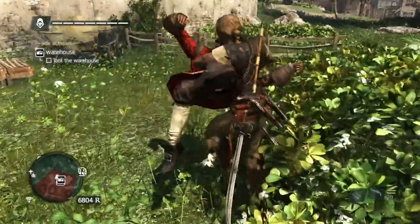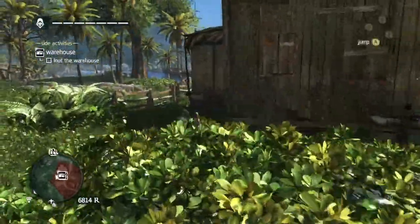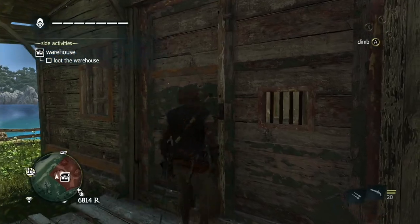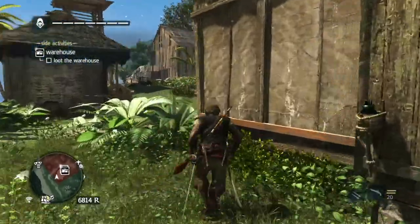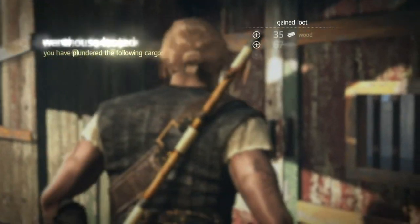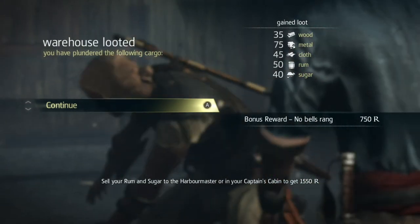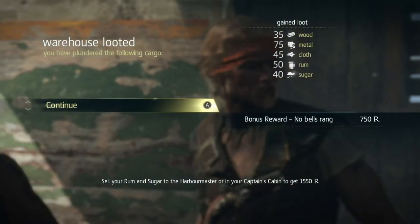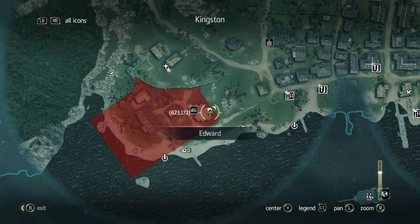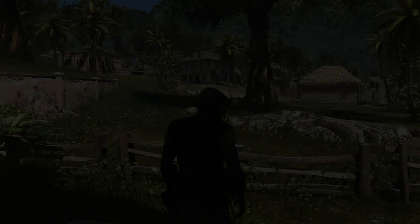I'm just going to go straight forward and take this guy down and loot him. Always loot if you can. So I've got to find the warehouse door, which is on the opposite side. I could have just gone to the warehouse door right away. You open up the warehouse door, and look what's in there — wood, metal, cloth, rum, sugar, and 750 bonus for no bell ringing. Warehouses are a great way to get supplies. There's half a dozen of them, and if you raid them properly, they regenerate every so often. You can search for them on the map and take them down. You've got to find the key guy and take down guards.